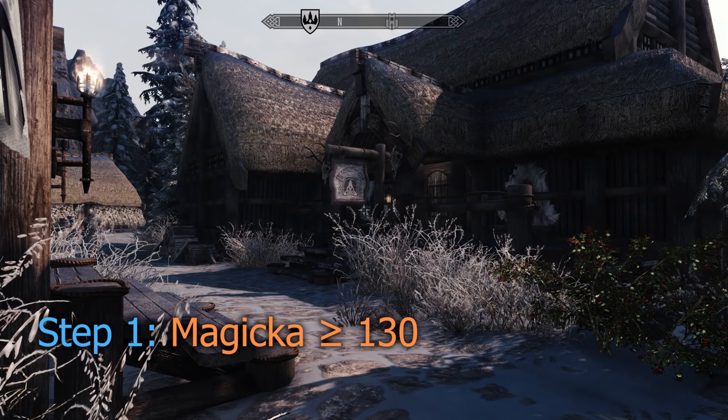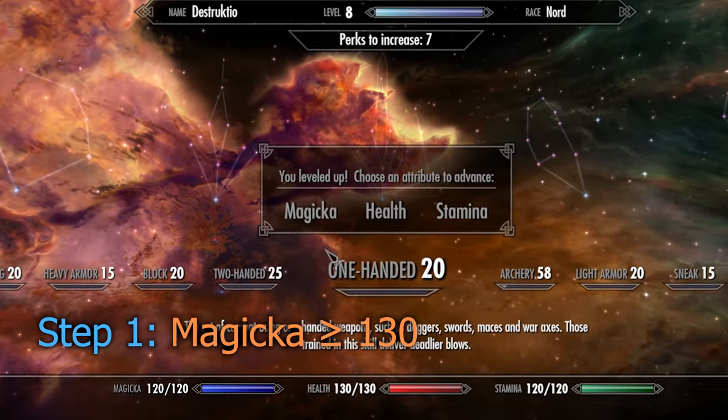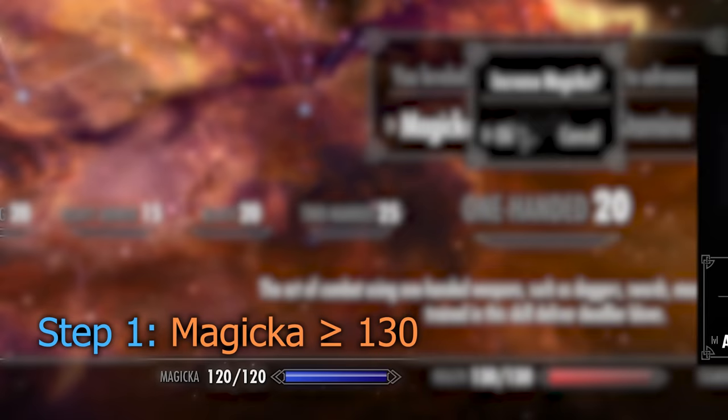No introduction needed, let's get straight into it. To begin with, make sure that your Magicka is level 130 or above, as you need to cast the Muffle spell which costs 127.